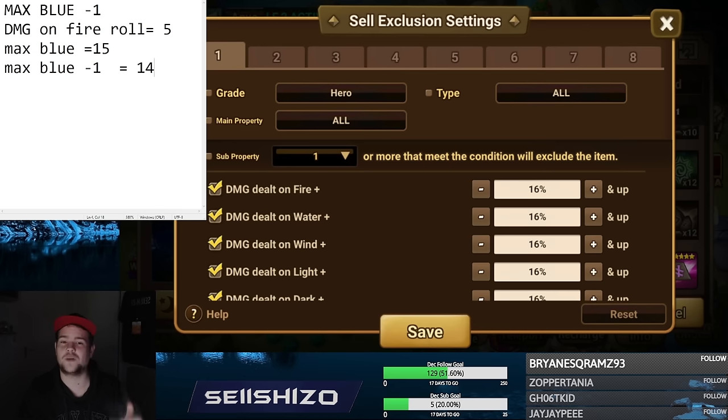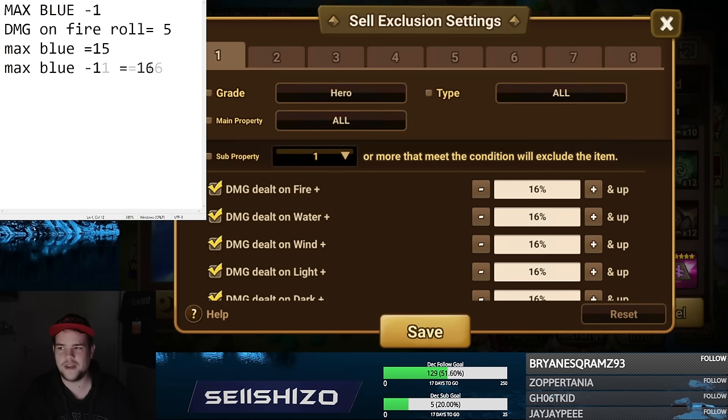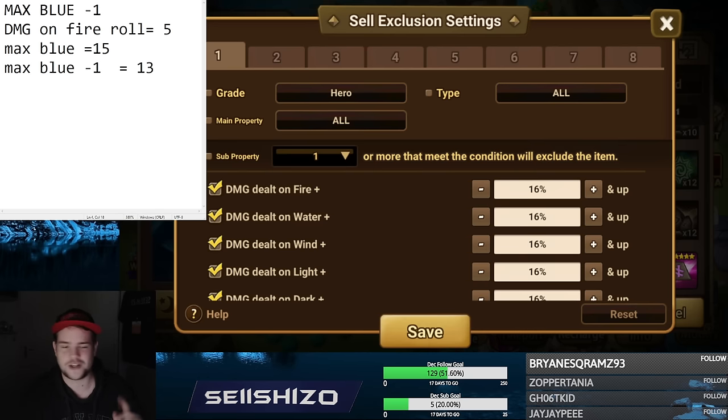I started noticing at some point I had a lot of those artifacts already, so a double high roll plus something else was no longer that interesting for a lot of stats. For that reason I went to plus one for myself, which ends up at 16. The moment you use this setting you're selling pretty much all your artifacts because you're only looking at triple rolls. So I would recommend for about 90% of accounts — they all have not-so-great artifacts — do not go higher than this. You could even say 13, or max blue minus two.